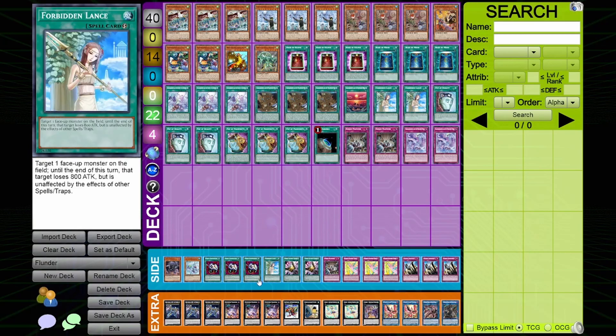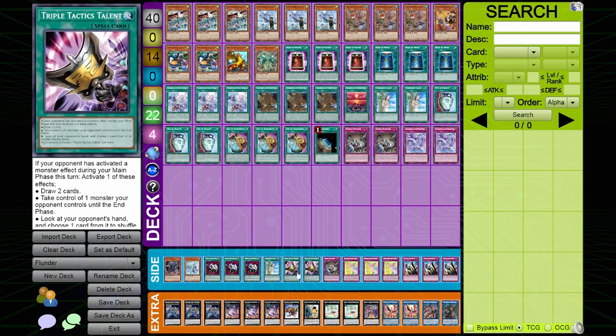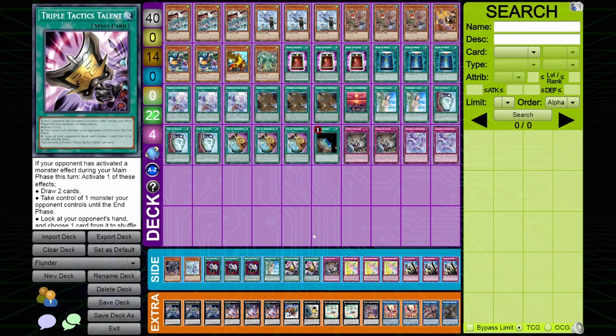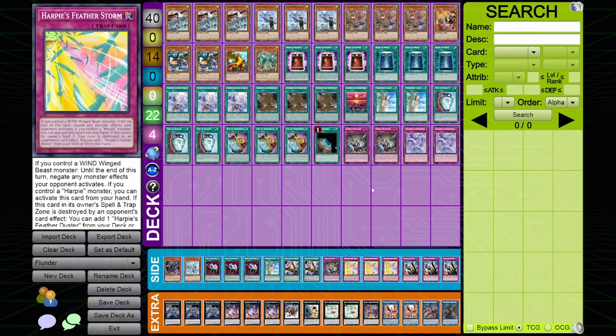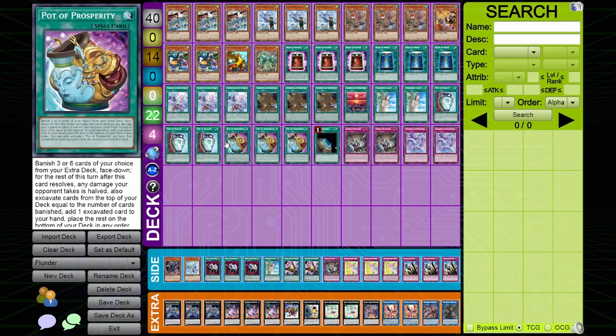The third Forbidden Lance in the side deck is for the Labrynth deck — and with Eclipse and Book of Moon being popular, this card can also go in going first. Two copies of Talents — looking at your opponent's hand to get perfect knowledge of where you need to interrupt them is super good. One copy of Evenly Matched, just the third one for going second — with no omni-negates very good. Three copies of Featherstorm going first — this is like an FTK against so many decks. Three copies of Solemn Judgment — a good omni-negate you can search with Duality and Prosperity.